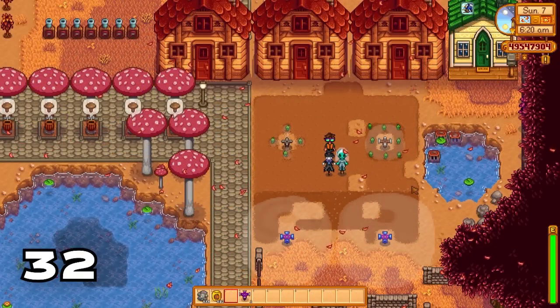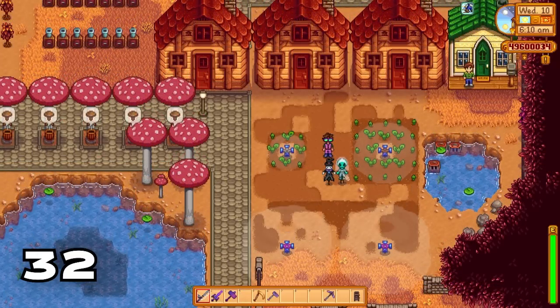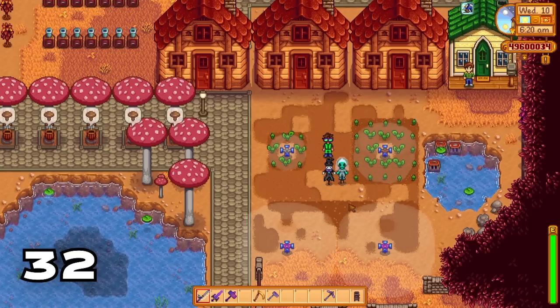Iridium sprinklers aren't the only sprinklers that can be upgraded in Stardew Valley. You can also upgrade regular sprinklers and quality sprinklers. Putting pressure nozzles on them will upgrade them one tier each, meaning they can cover a lot more tiles.